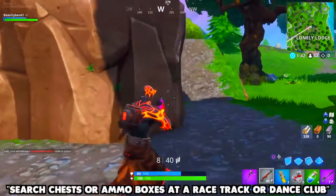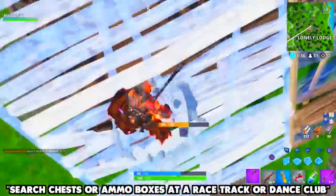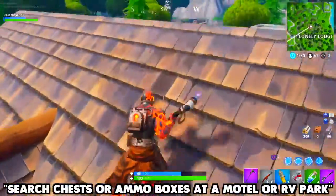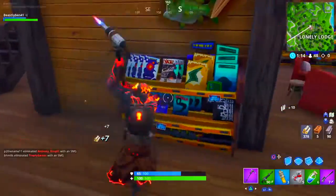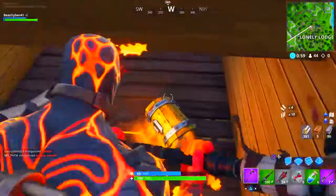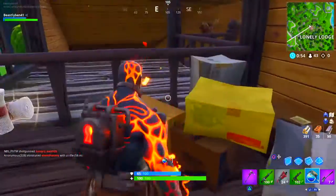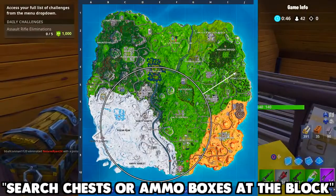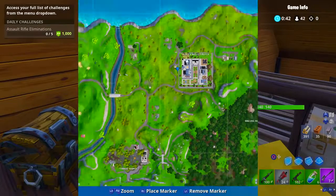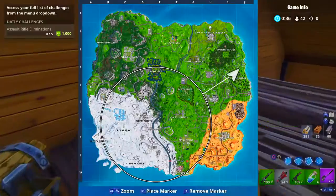Next, search chests or ammo boxes at a racetrack or a dance club. We've seen this type of challenge before with the one that had you search chests or ammo boxes at a motel or an RV park. These types of challenges are the hardest because everyone is dogpiling to the same location. It did take me a few games, but if you keep dropping at the same location you'll eventually complete it. There's also search chests or ammo boxes at The Block — which is up where Risky Reels used to be. Right now it's Mr. Slick Willy's Block.